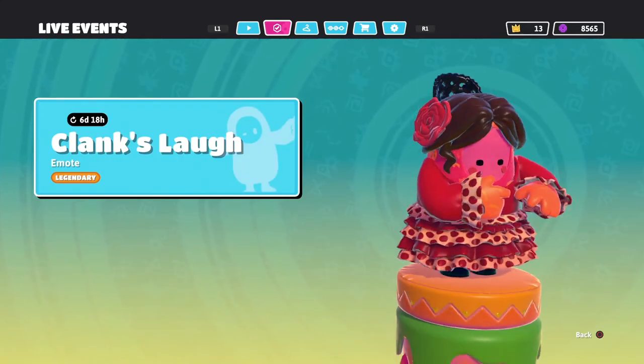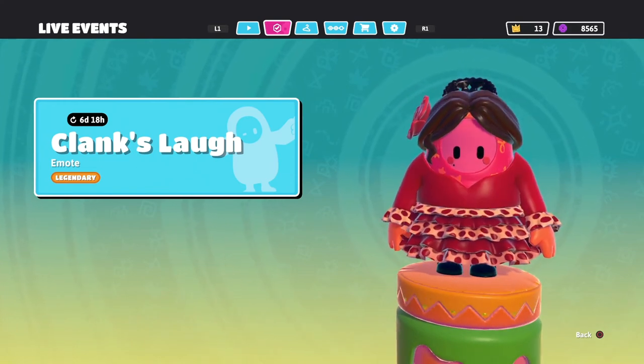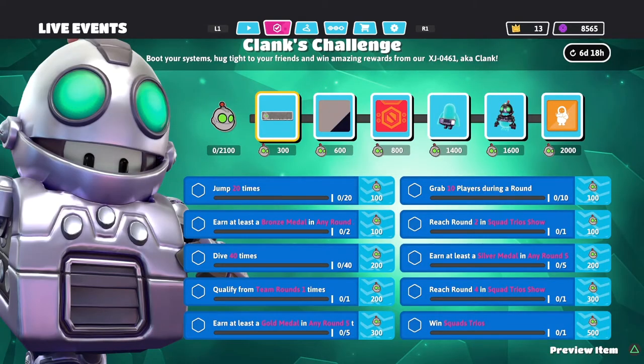The red ball on top of his head definitely looks like Clank 100%. And then to top it all off, we get an emote of him laughing. Not a huge fan of the emote, but it is pretty cool that it's here available for anyone who's willing to put in the effort to get all of these challenges done. I believe you could leave at least one challenge undone besides the win squad trios, which we're going to go over right now.